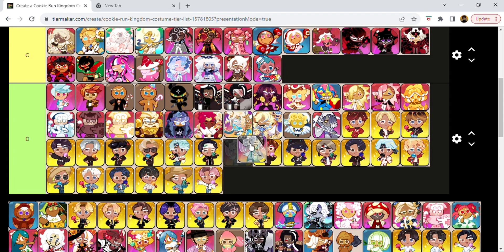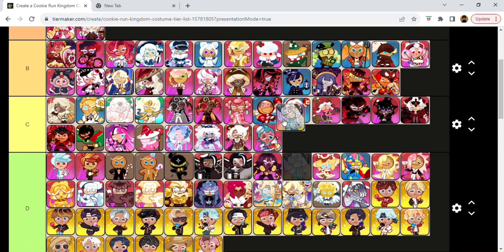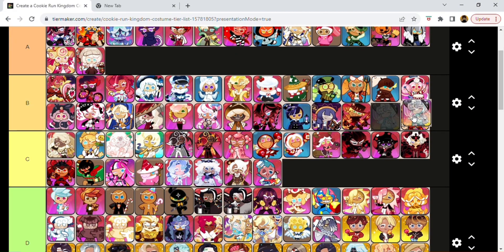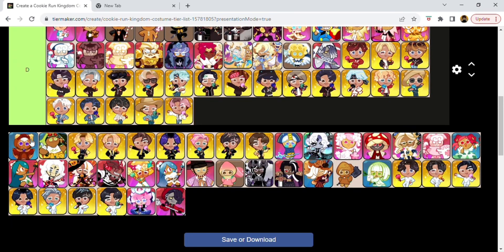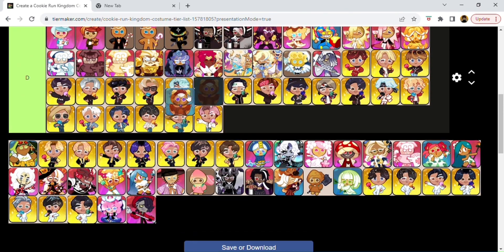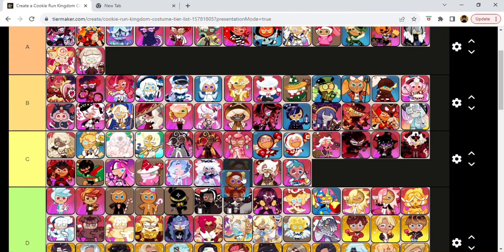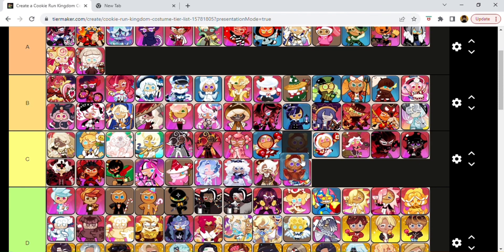This is Oyster Cookie's festive outfit — this is a cute look for her. I think it's cute. I would probably give it a B. Low B. This is Pancake Cookie's outfit called Slightly Burnt — basically Pancake Cookie if he was slightly crispy. I don't know why they decided to call it Slightly Burnt — he just looks golden. It's a simple design. They just made him tan. I'm gonna put it in C — execution could do better.